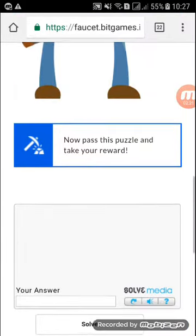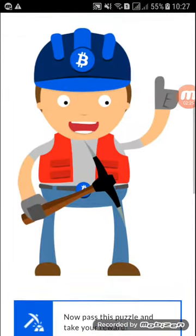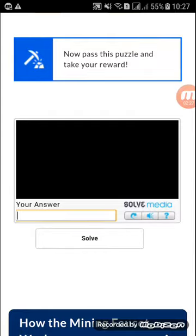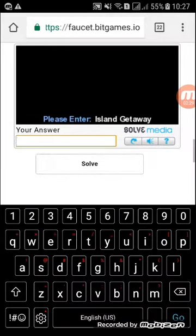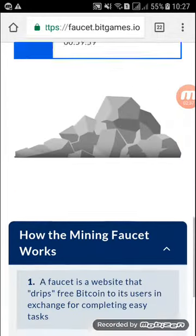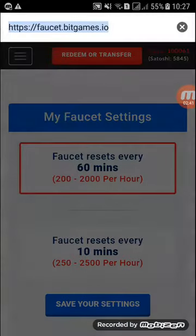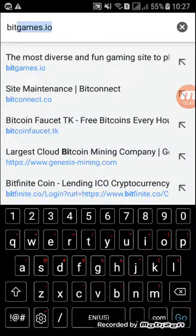Faucets generate around every hour, but you can set it every 10 minutes if you have plenty of time. So let me just go ahead and finish this one. And voila — you have 400 coins. Now let's go back to the homepage.